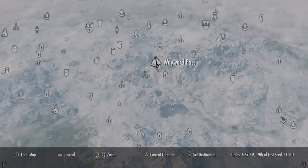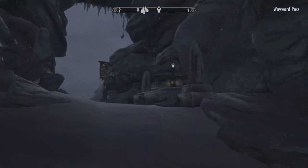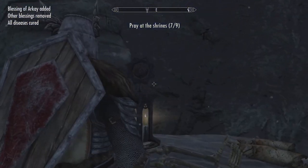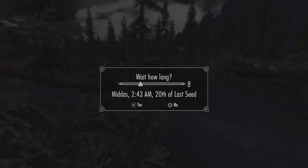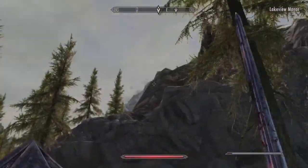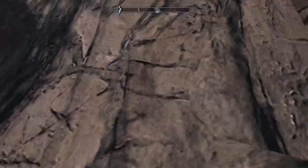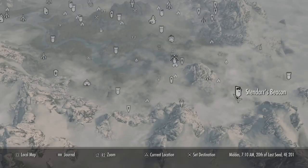The next shrine can be found just south of Winterhold at the Wayward Pass. The next shrine is just east of Lakeview Manor. And then finally the last shrine is down in the very southeast of the map at Stendhal's Beacon.